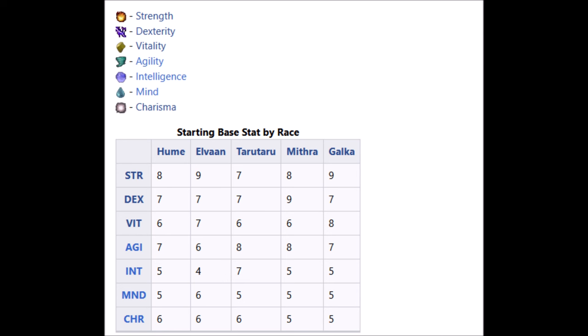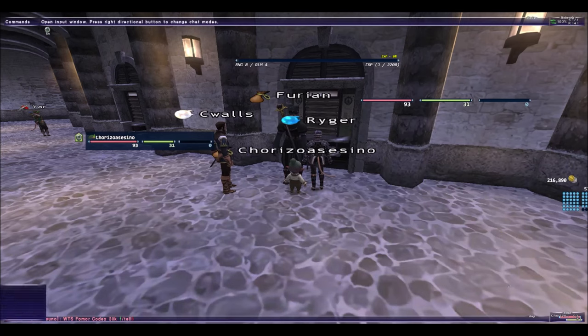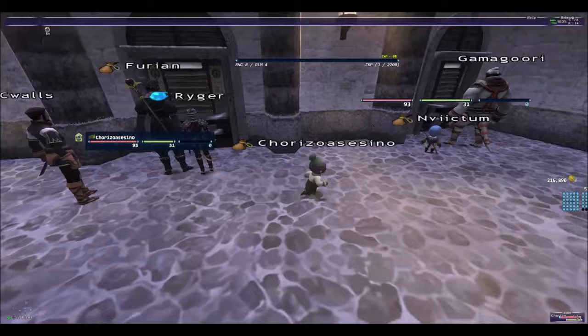If you want to be a tank that has Vitality, you're going to need to be a Galka, because the Galka has more Vitality and more hit points. Tarou have more Intelligence and more MP. So if you're going to use a Mage class, you need to use a Tarou.